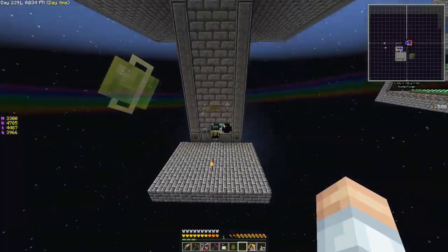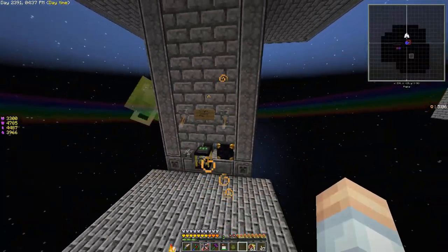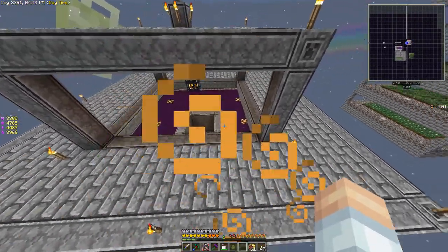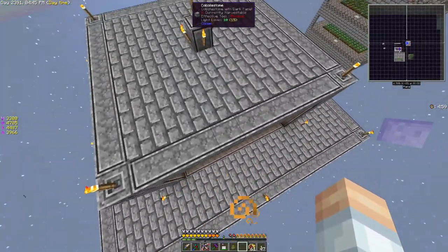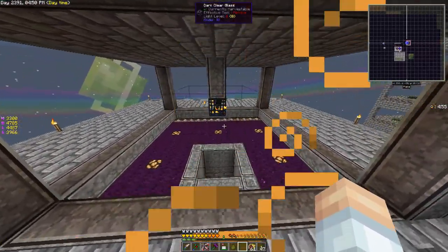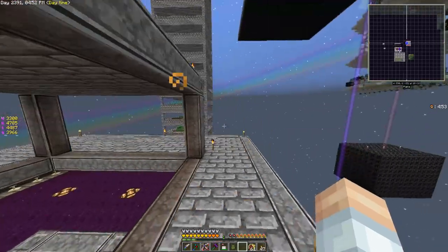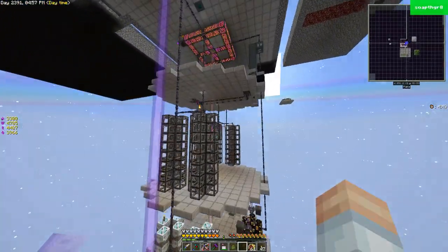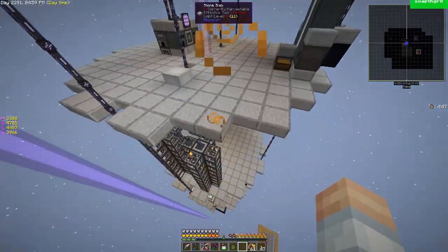We'll turn on the fans and that will make sure they all fall into there. It doesn't require the player and we've got the wyvern core — it's going to be creating enderman. So we'll start getting some more dimlets out of that, because we need more.